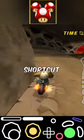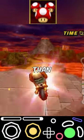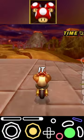Look at this insane mushroom shortcut on Grumble Volcano. It saves more than six seconds, so you should learn how to do it.